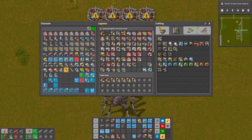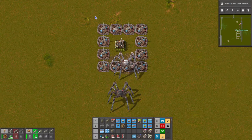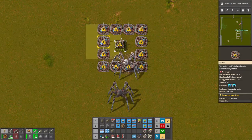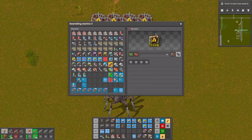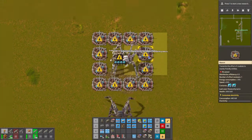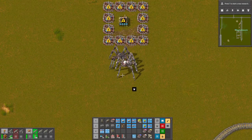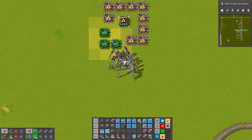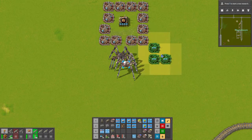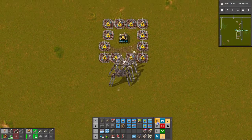And then put our production in the middle of it, with our two inputs and one output. That way we get all 12 beacons on our production. Can we beacon this? No, we can only speed module it. Okay, it's going to be speed modules. So instead of doing it like the small box, we could do it like this, which would give us more room for inputs and outputs.